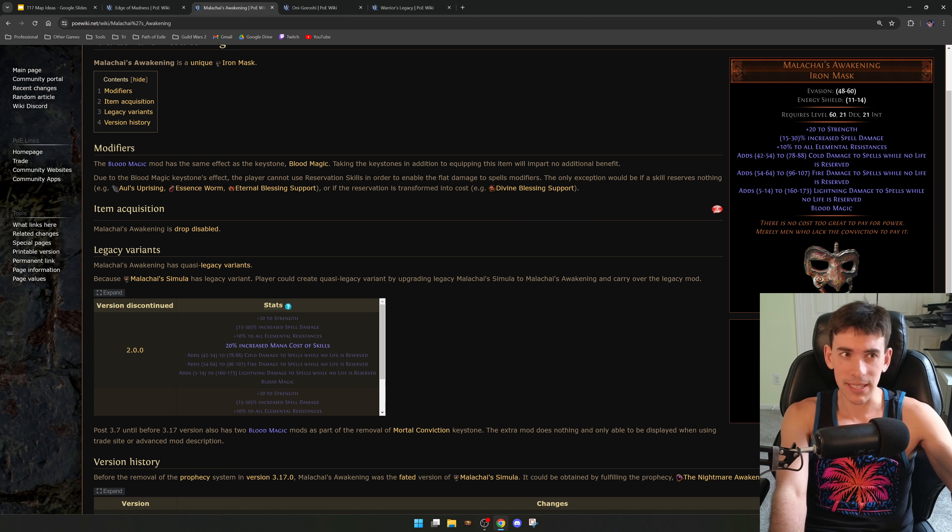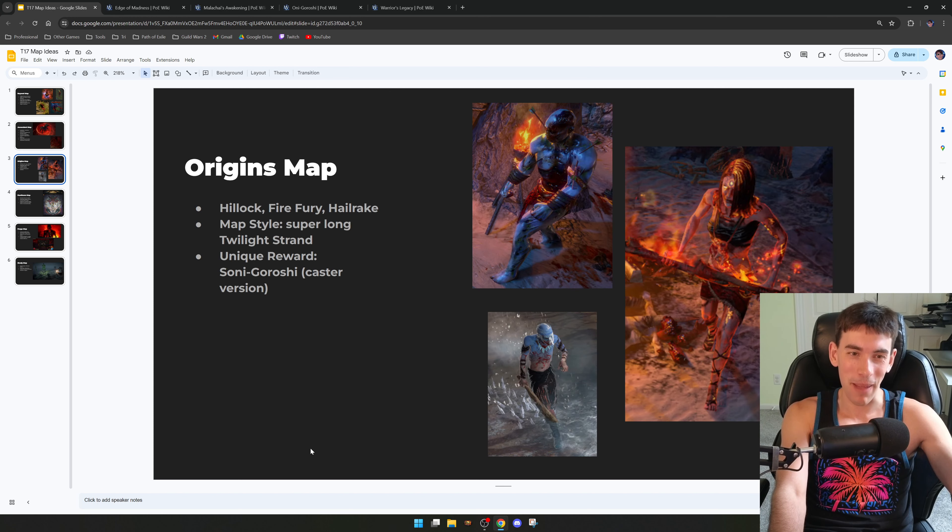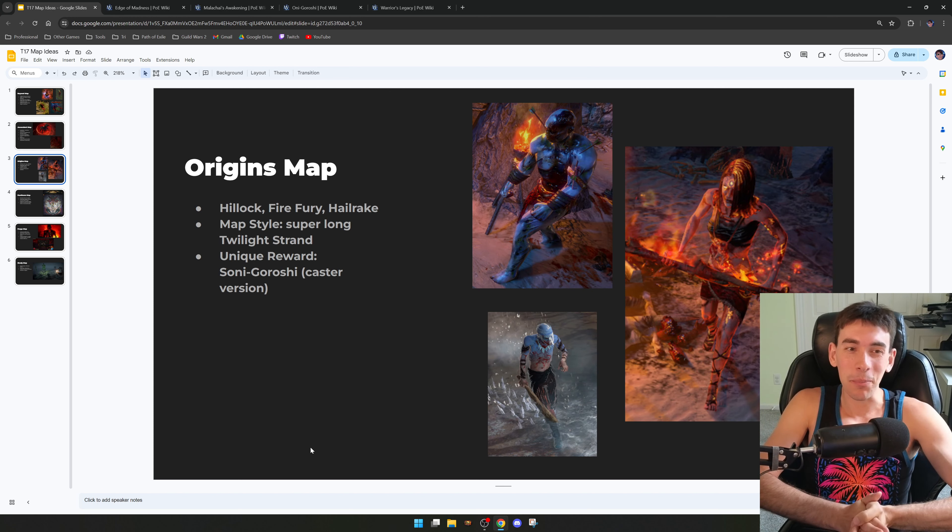The second map is the Ascendant map. This map would involve fighting Malakai and Dominus' Ascendant version at the end. At 50% health on Dominus, he changes forms to his normal Dominus form with the Touch of God move and all that.